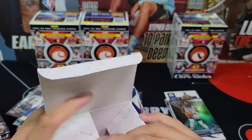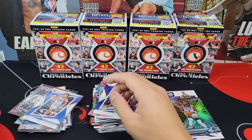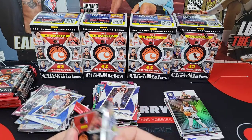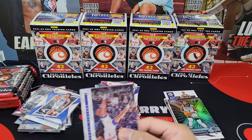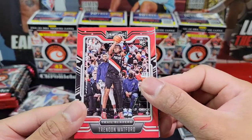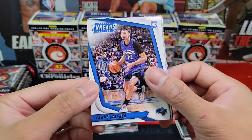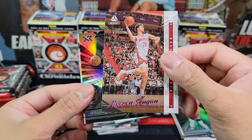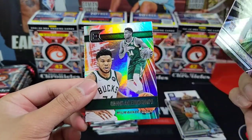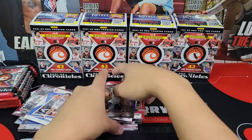First pack of box three: another Cade Luminance — very nice — Trendon Watford, Joshua Primo, Franz Wagner, Alperen Sengun pink for Luminance — I think we pulled that pink already — Kessler Edwards, and Giannis on Elite Chronicles.